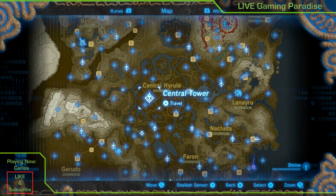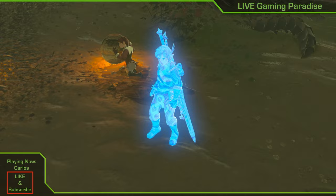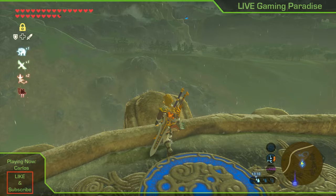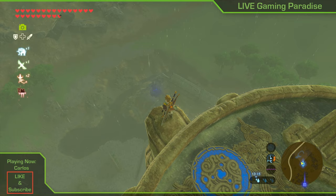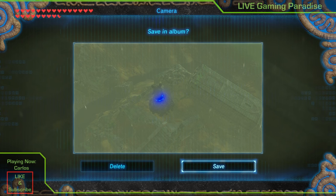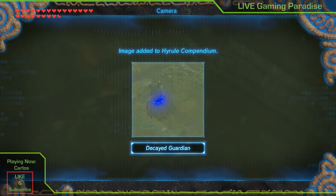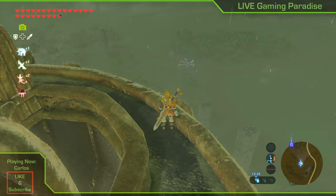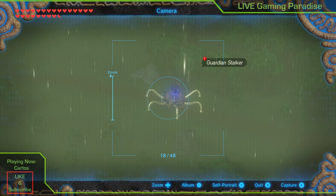Travel to the central tower from where the girl is. Inside you'll be able to see a couple of guardians. One is a decayed guardian — you don't need a picture of that one. The one you're looking for is to the left: it's a Guardian Stalker, looks like a spider. Take a picture of that guy and that's your first picture done.